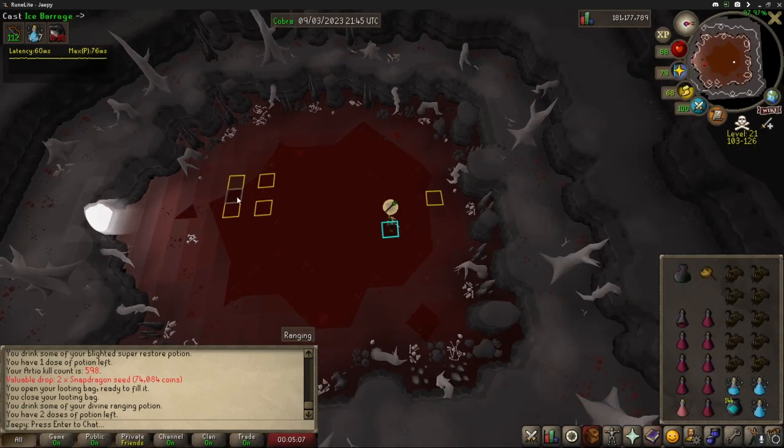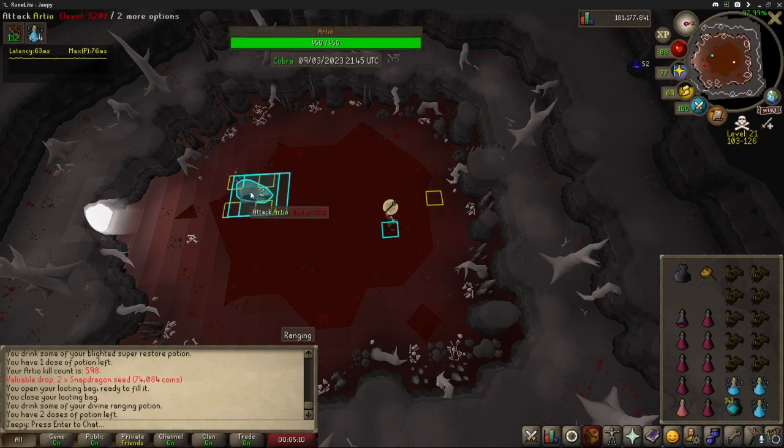So you want to set your quick prayers to protect item, protect range, and rigour. Freeze him right away at the start of the kill. Stand about five tiles away from the north wall. Watch out for the mage attack — when he leans back and sends out a white orb, you want to switch to mage.